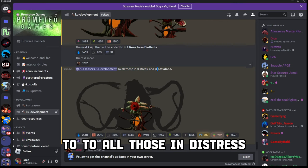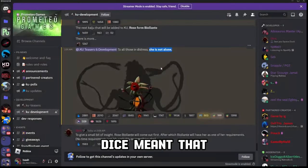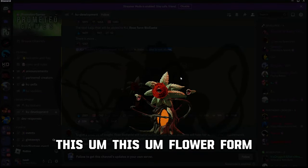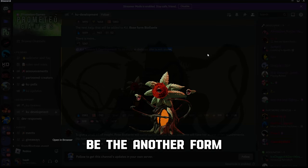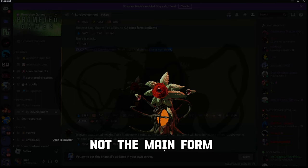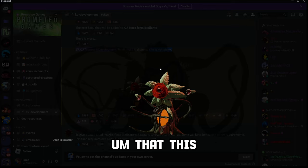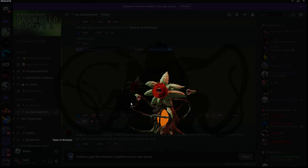"To all those in distress, he is not alone" — meaning this flower form is not alone, so there will be another form: the plant form. This flower form is not the main form; it's the second form that will evolve into the plant form. As you can see, the plant form's height is huge compared to the rose form.